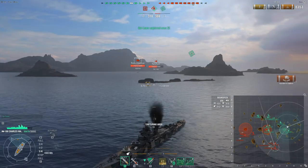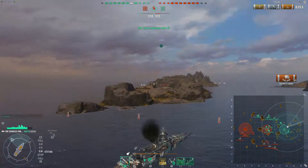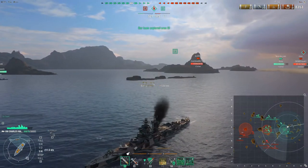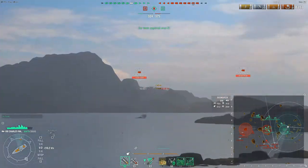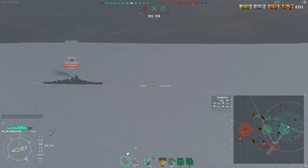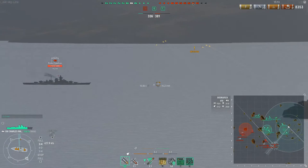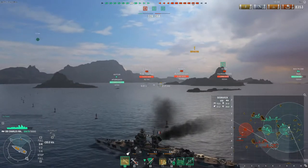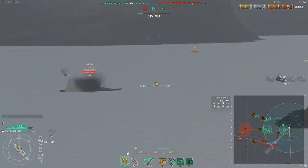The concealment on this ship isn't too bad. My captain is not fully spec'd right now, but I believe it gets down to around 10.2 or 11 kilometers. This thing does great things with its speed. When everything was firing at me from the B side as I was traversing, I had my speed boost going — people underestimate the speed of this ship by a wide margin. People don't know it actually goes 40 knots fully spec'd with speed boost.